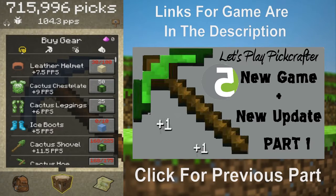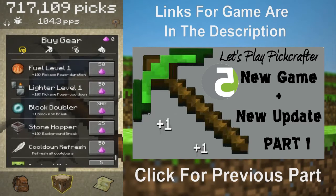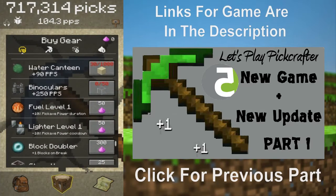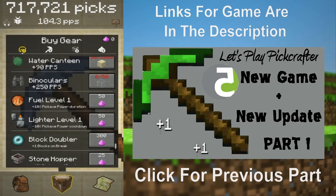I upgraded them as well, so we just got over 100 PPS. I would have got an achievement but I've already got it — obviously I've played on this phone before. A thing they did in the most recent beta update: they changed the lighter and fuel to runic instead, to level up.